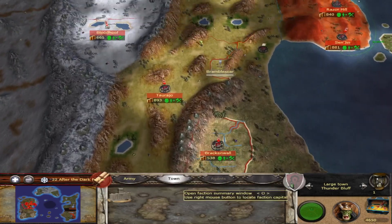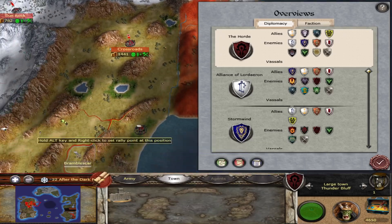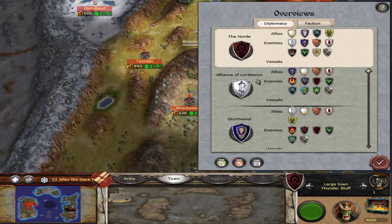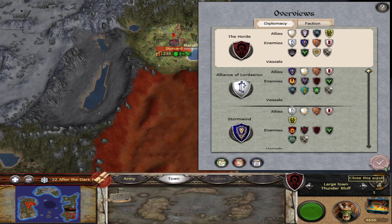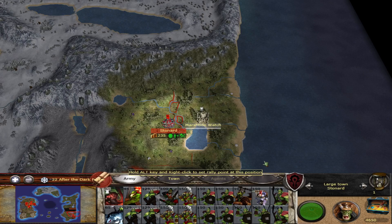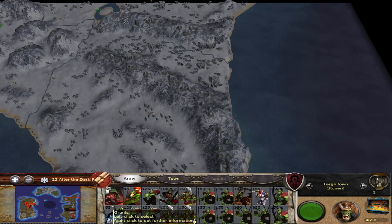Let's check the diplomacy. In this one you start off with a lot of allies. We have Theramore, the Night Elves, the Forsaken, and the Goblins as allies, and most of our enemies are across the ocean. Wait — I spoke too soon. I forgot we have a settlement here in Stonard, so I will have to deal with the humans.